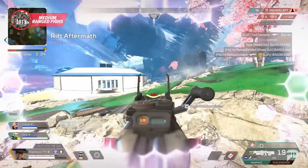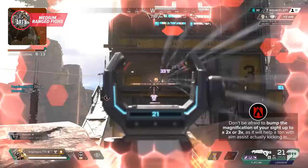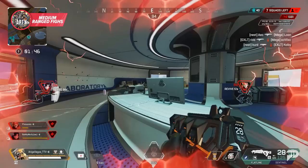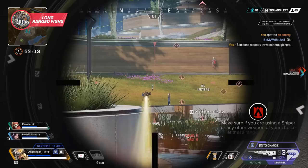At medium ranges the principles we've discussed hold true, except you're much less vulnerable to being duped by enemy movement. Whenever you're at ranges where you aren't in immediate danger or being pushed, you can focus even more on good positioning and laying down lots of shots. Don't be afraid to bump the magnification of your sight up to a 2x or 3x, as it will definitely help a ton with aim assist actually kicking in. While you can make a 1x work at many medium ranges, you're definitely sacrificing accuracy if the enemy is too far away.